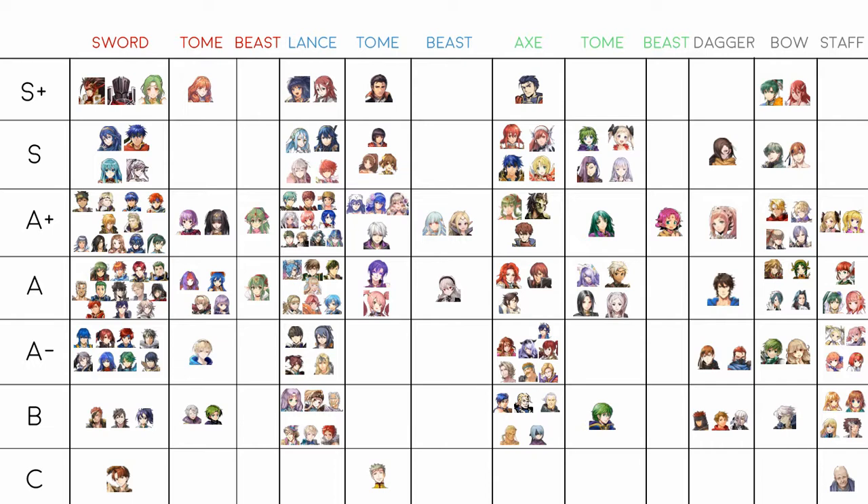I'm still mixed on Wrath on Nefine — she wants to play hit-and-run because once you reach 50 HP she'll die to most things, and she might just do better with Desperation by default. Either way, her versatility is an asset, and being a fast lance unit in a meta with very few fast lance units is a bonus. She's high A+ in my book.